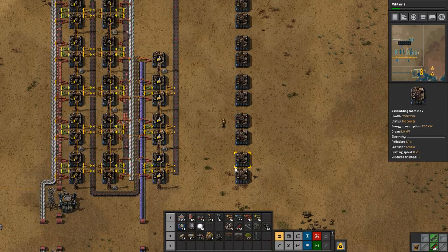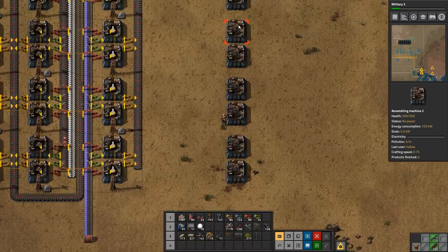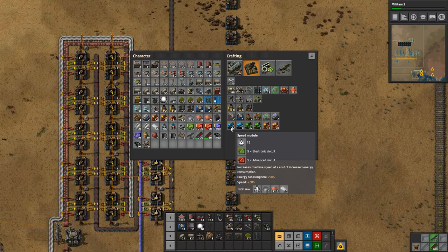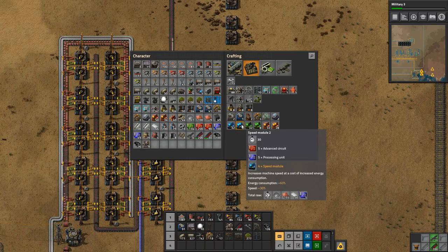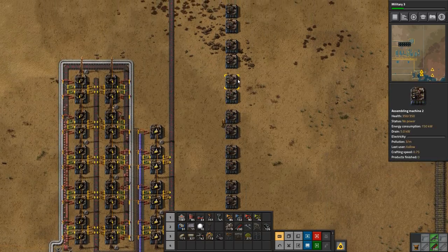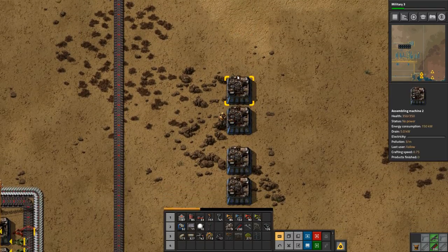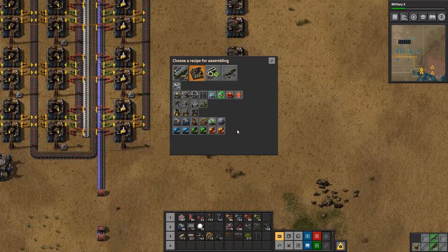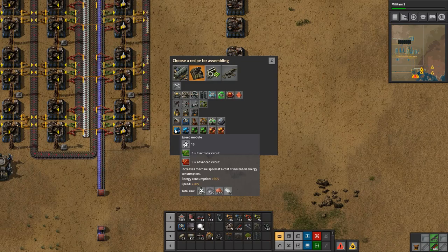Am I doing this calculation right? So we have 15 machines, which means we'll be producing one module a second, which means we need to be able to supply 15 of these guys. Then we'll be producing one every two seconds of the speed module 2s, and one every four seconds of the speed module 3s. But do we really need to go that fast?